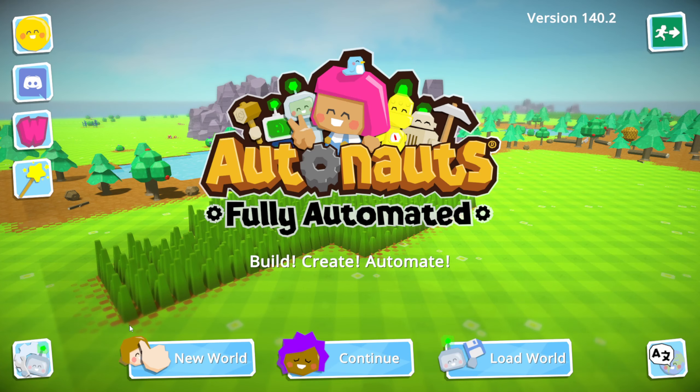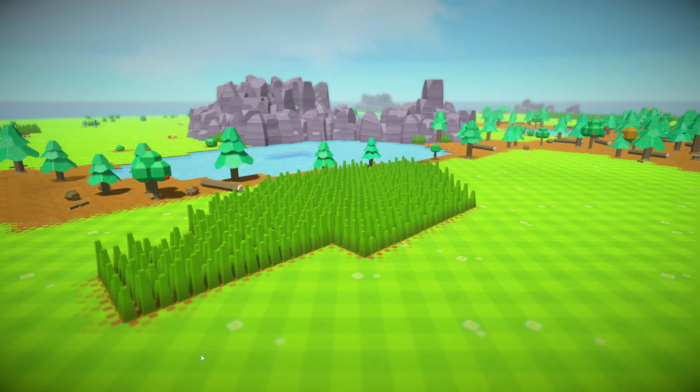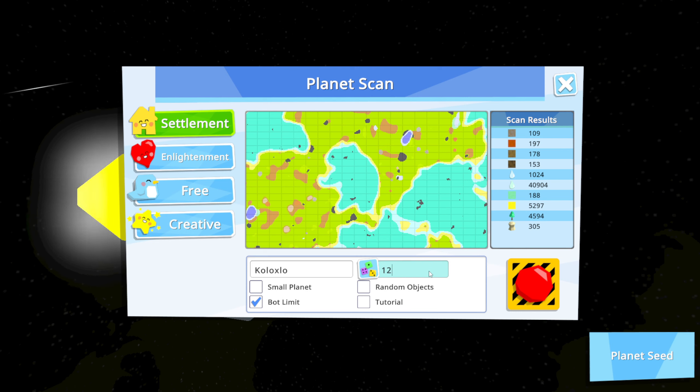Hey, Dark Skye here, and today we are playing Autonauts — fully automated build, create, and automate. This is a really fun game I've been looking forward to playing for a while. Let's get into this. Let's start it off with a new world. I'll blast off to our new planet and just call this one 1234579.